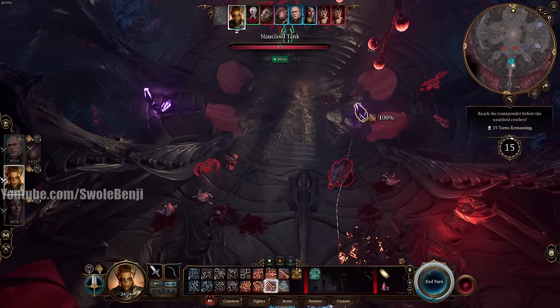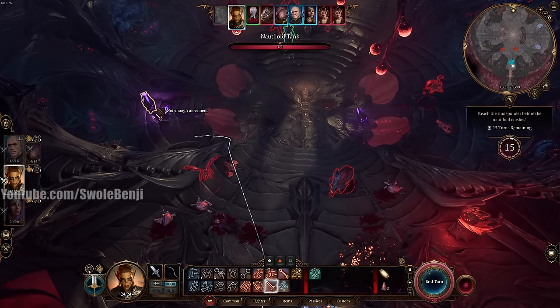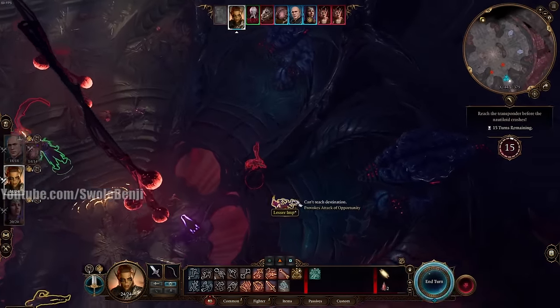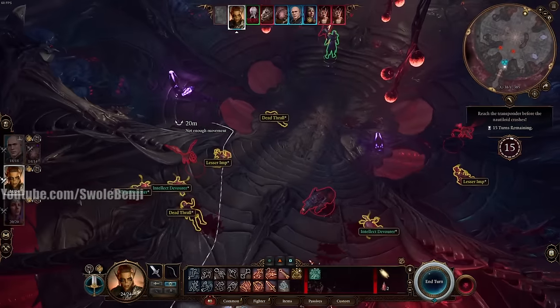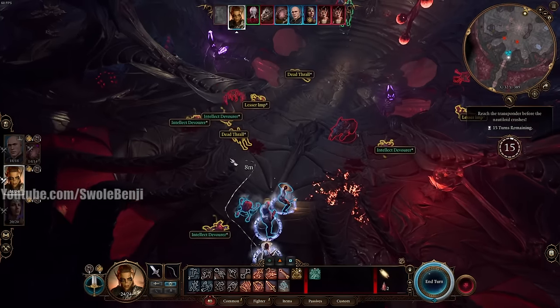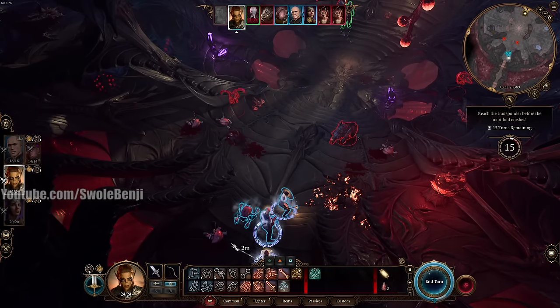We also have a few things to loot: two or three Nautiloid Tanks, and there's a table up here with Void Bulbs and Caustic Bulbs we want to grab. Try to loot everything along the way.